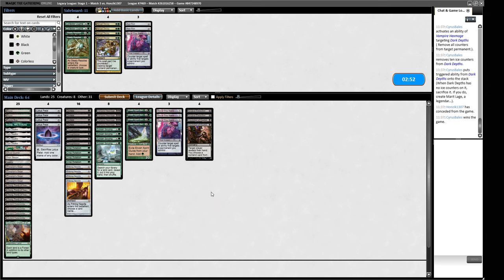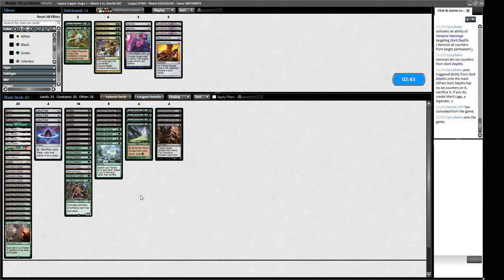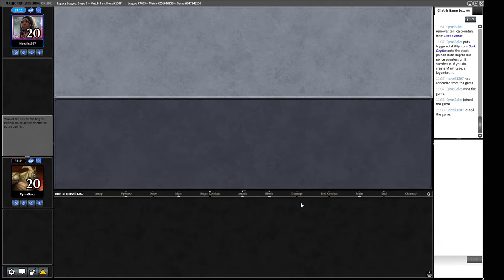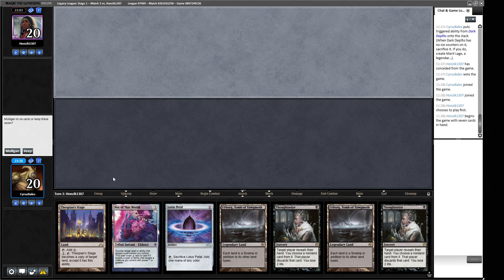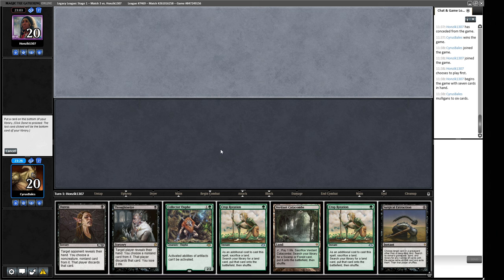Sideboarding: I want a Pithing Needle or Null Rod, maybe a couple of protection spells in case our opponent goes slower. Maybe one Not of This World. We get rid of Bog for another one. Not sure what the new Doomsday technology is — the last build was a very stormy Doomsday. Game two: lots of disruption but no real route to winning. Our opponent will win if given time, so we need disruption plus a way to win. We mulligan to something that covers that. Not sure about the Collector Ouphe.